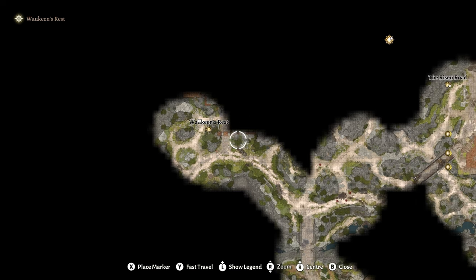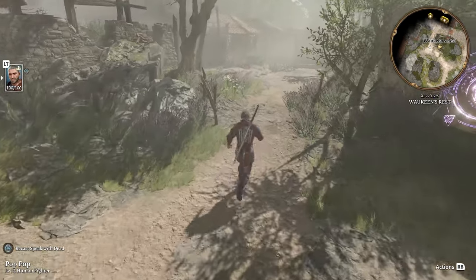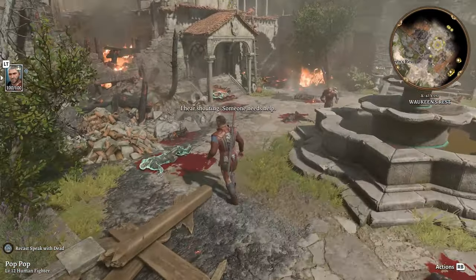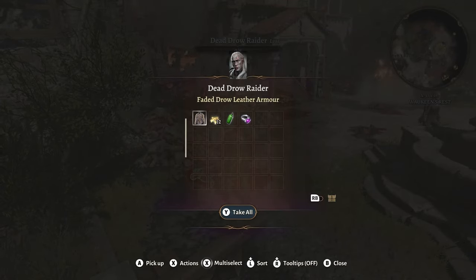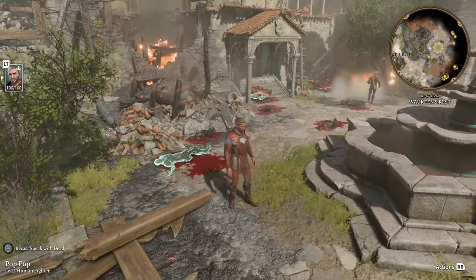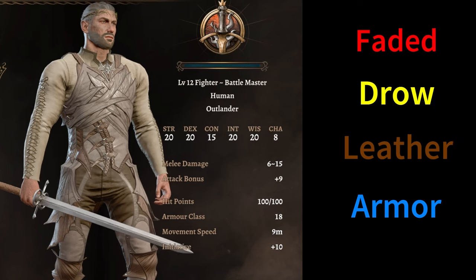We're going to start at Joaquin's Rest. There's some cool armor in here, and you can get this very early in the game, almost immediately. So you head into Joaquin's Rest — you may have passed by this drow corpse right here. Loot that, and there's some Faded Drow Leather Armor. Not super powerful or anything, but it looks cool. And it also responds well to dye, because it has that white shirt that gets completely dyed whatever color you want.